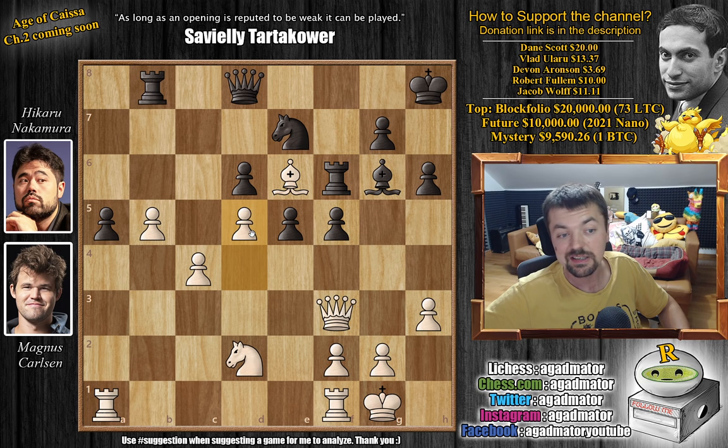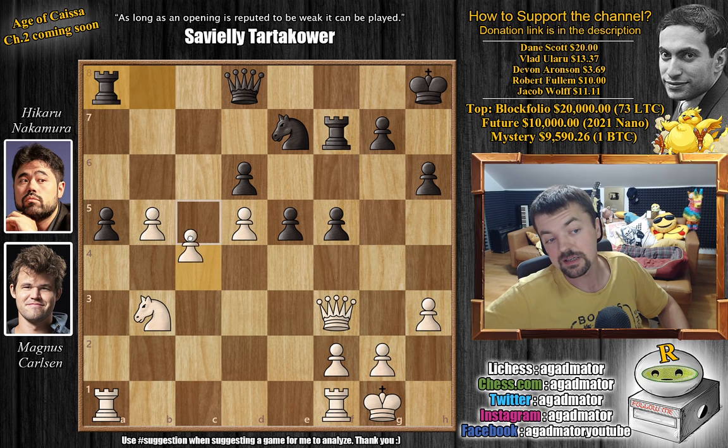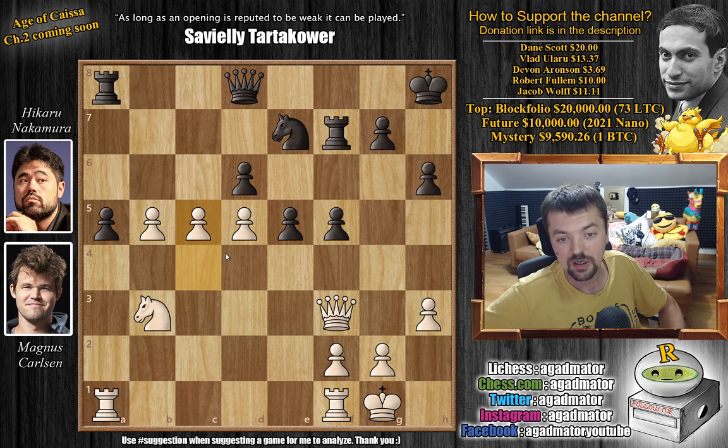Magnus plays d5. We have bishop to f7, attacking this very strong piece. Bishop captures, rook captures, and now knight to b3 with a double attack on the pawn. Rook to a8 defends it. Magnus then played c5 — a very, very strong move. The clock situation is 5 minutes for Magnus and some 7 minutes for Hikaru, and you need to figure out how to go about this.